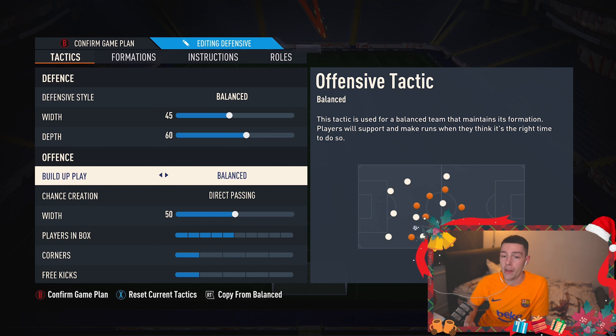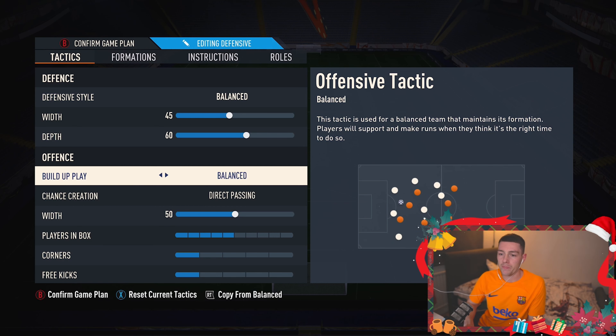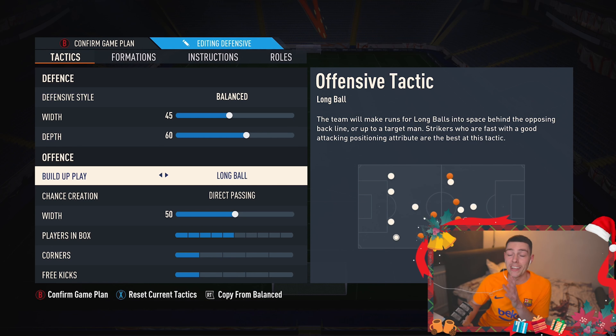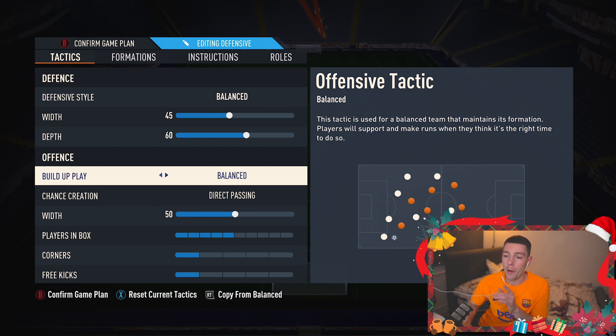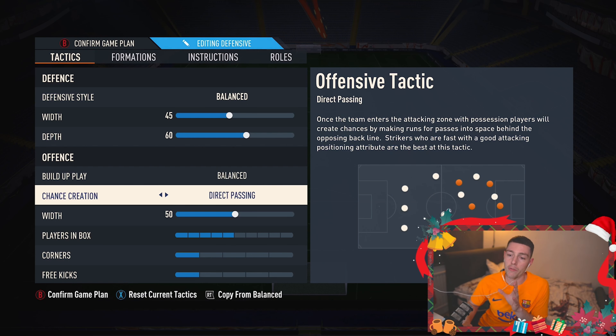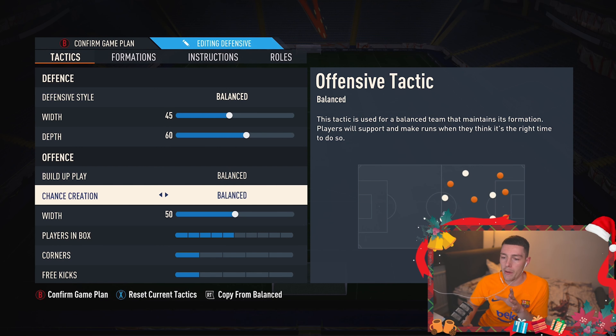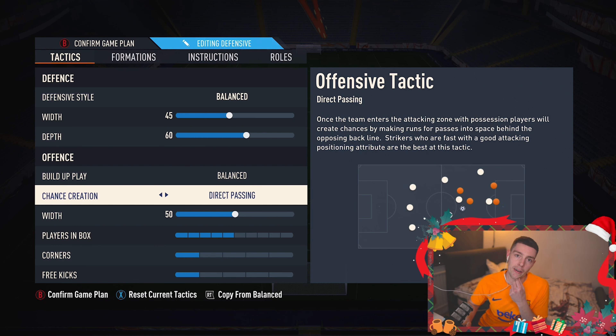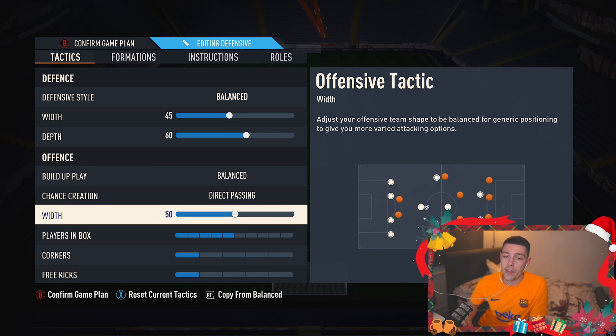We leave build-up play on balanced like all my other custom tactics. I'm not a massive fan of long ball — I tried it a few times this week and it is good, but balanced in my opinion reigns supreme. The chance creation as always is direct passing. I tried a bit of forward runs which was nice, but I'm just used to direct passing now — how it pushes the defensive line back. If you take one thing from this video, try out direct passing — it's very, very nice.